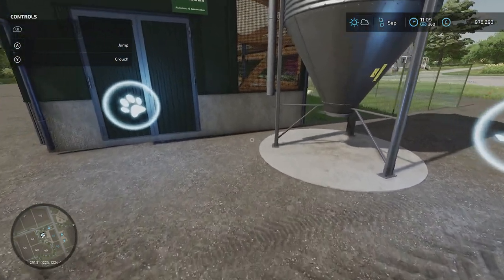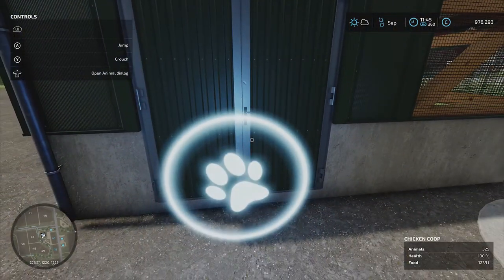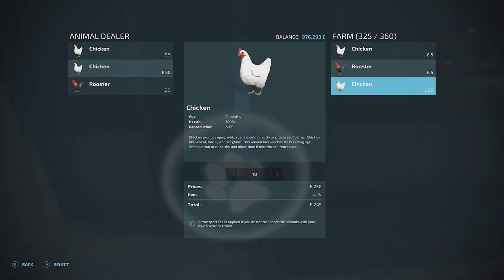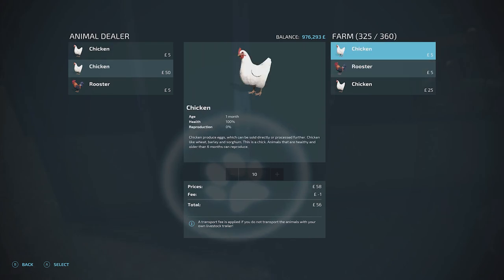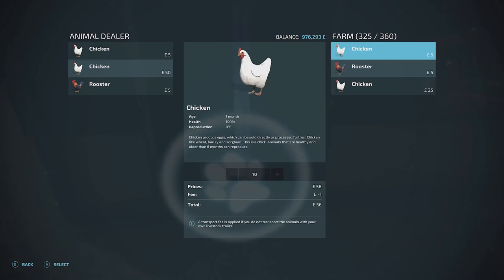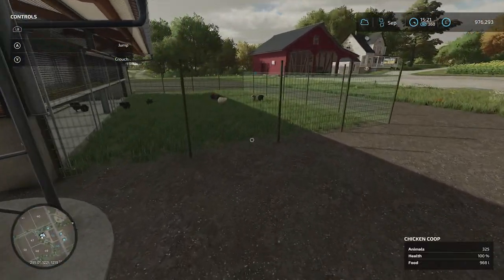We're going to need more food soon. Opening the animal dialogue with the left stick, I can check on our chickens. I can't see directly how many of each type I have — the only way seems to be via the sell button. Their value has gone up though: the younger chickens are now worth five, which is what I paid for them. The rooster hasn't recovered its value yet but the older ones are now seven months old.